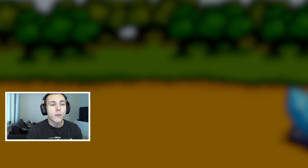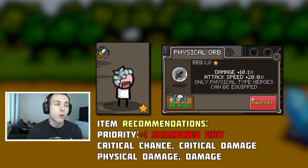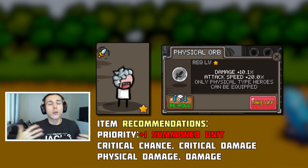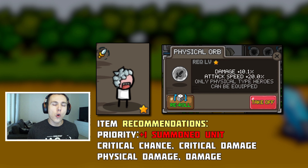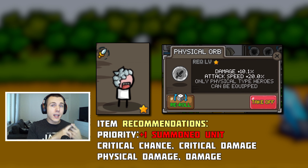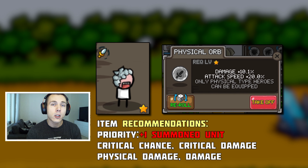Mix and match these four heroes with these four options and you are pretty much good to go. But if you want to take a deeper look, I would recommend using the physical orb for giants because it boosts both their damage and attack speed. Giants are absolutely broken in today's game — they are such a powerhouse, dealing so much damage with single hits. Being able to boost both their attack speed and damage is huge for giants, so the physical orb is my recommendation.